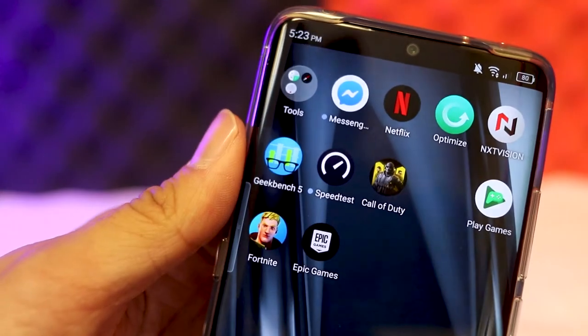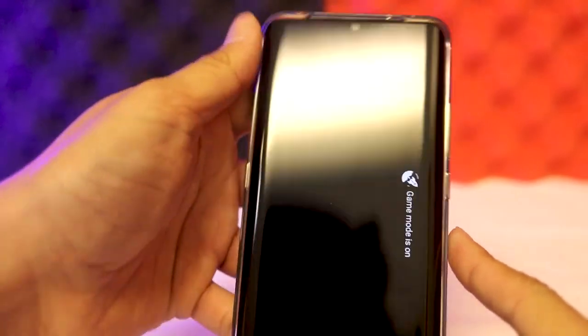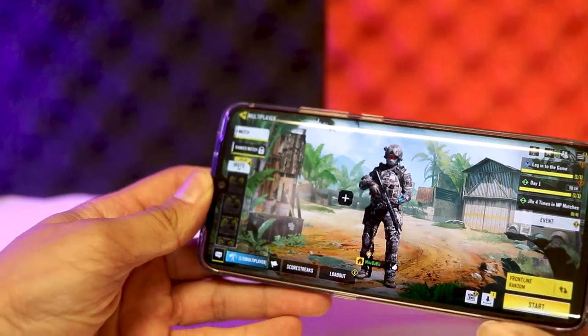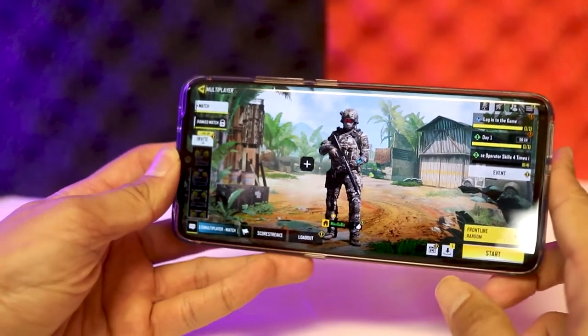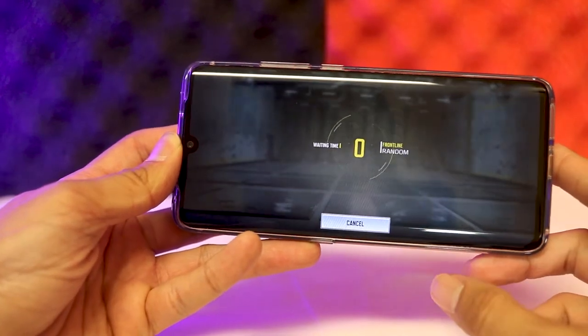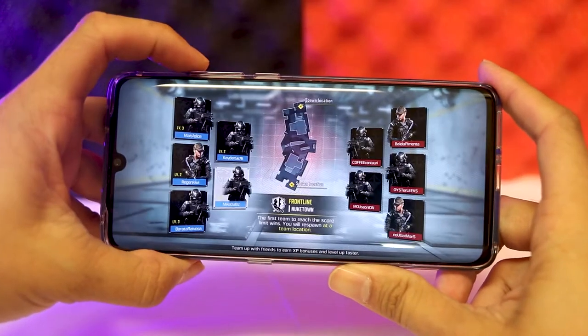As you can see here, I do have a few games downloaded, like Fortnite and Call of Duty. But I'm going to go ahead with Call of Duty since I already got it loaded up. When you load up the game, it actually says game mode is turned on. I don't know if that specifically makes the game better or has the frame rates work a little bit better. But let's go ahead and start the game here.